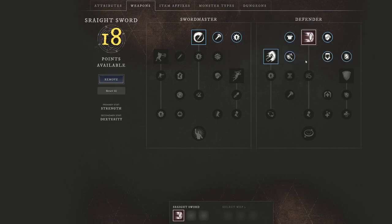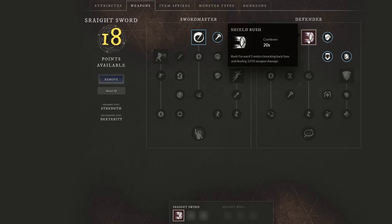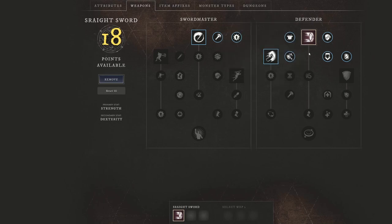You may be thinking, well, it's on the defender side — will we not do much damage? We definitely are going to do a lot of damage, because every time you use shield rush, you are going to knock back foes and deal 125 weapon damage. This is also a rush forward, so you're going to be able to lunge fairly far. When you hit this, you're actually going to be able to do a heavy attack, or at the very least a light attack off for free, which is very helpful with how much CC skills we're going to be running.